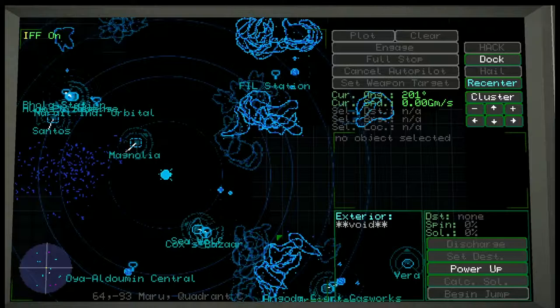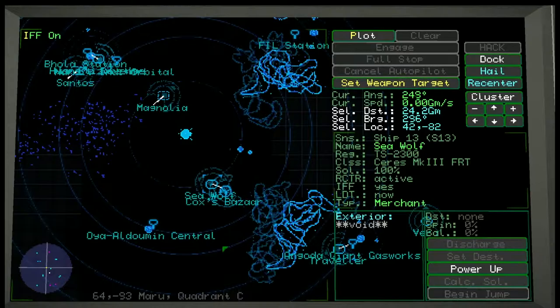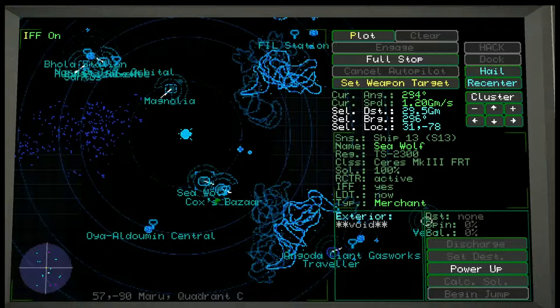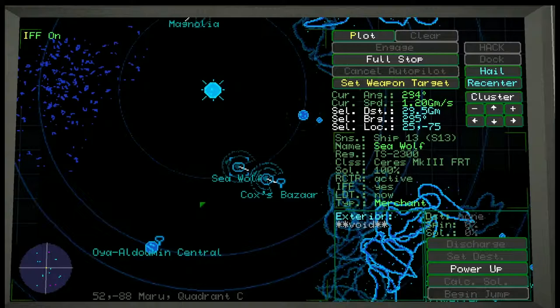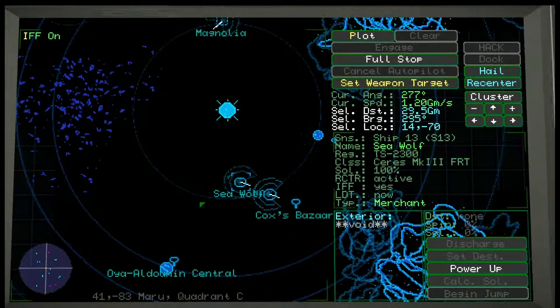All right guys, welcome back. In the first part of the video I showed you how to pirate and hack a little bit, but sadly the guy we were hacking had no cargo. So what I want to do now is show you what happens when we actually hack somebody with cargo. We're going to turn off our IFF and attempt to hack this guy's system. We're going to keep our IFF on for just a second and then try to hack and hail this Seawolf and get him to drop his cargo.